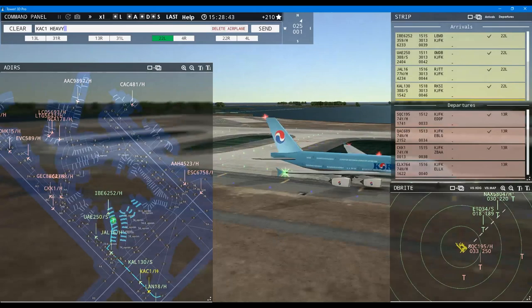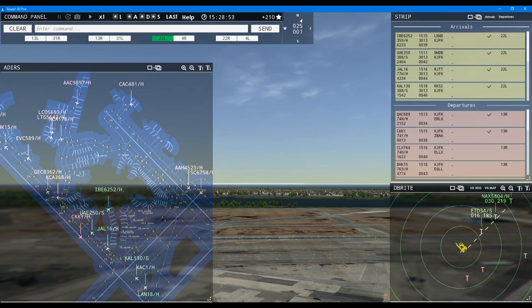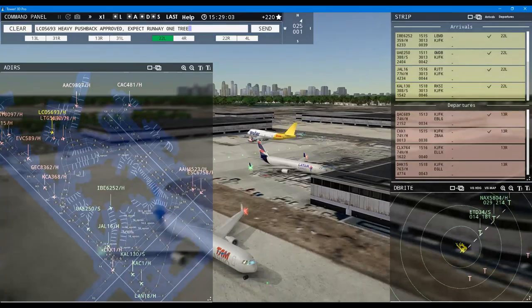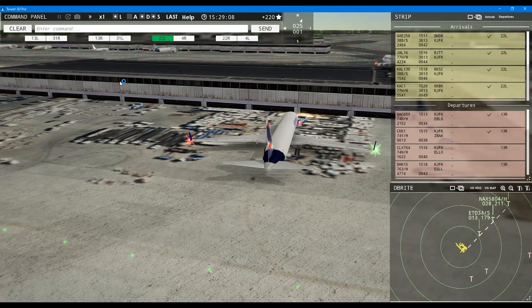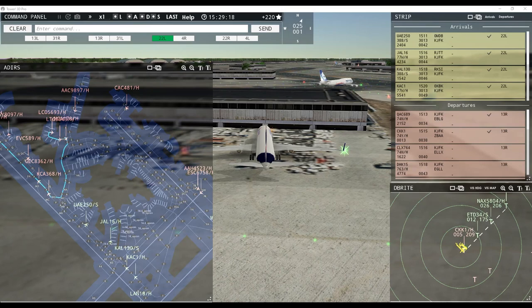Scandinavian 404 heavy inbound runway 22 left. French Post 3602, request pushback. Land Cargo 5693 heavy, continue taxi. French Post 3602, pushback approved, expect runway 13 right. Land 18 heavy, continue taxi. Emirates Cargo 6758 heavy, runway 22 right, cleared for takeoff. Land Cargo 5693 heavy, continue taxi. Ground 13 right pushback approved, French Post 3602. EVA Cargo 589 heavy, contact departure. Lot 16 heavy inbound runway 22 left. Land 18 heavy, taxi to terminal.